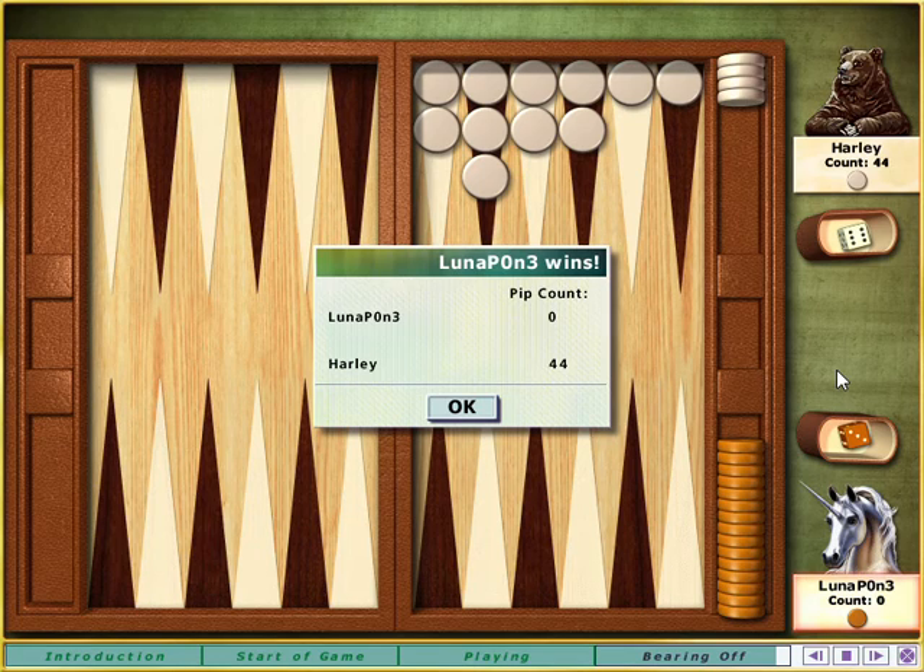If you win when your opponent hasn't borne off a stone, you've gammoned your opponent. If you win while your opponent still has a stone on your side of the board, then you've backgammoned them. With the computer giving you perfect rolls all the time, you trounced me. Let's go play with an impartial computer — maybe then I'll have a chance.